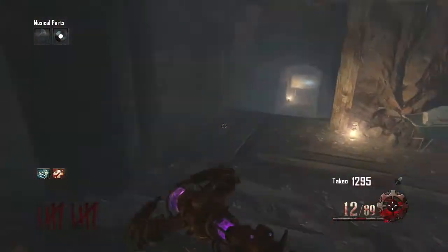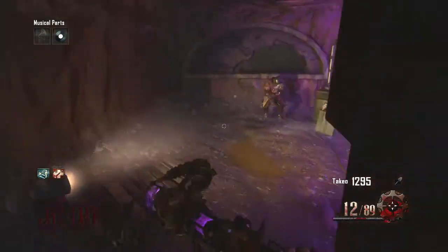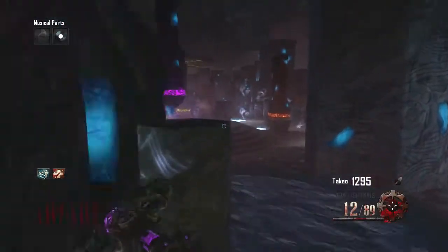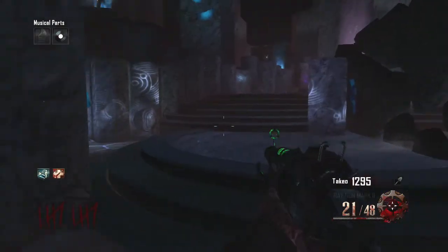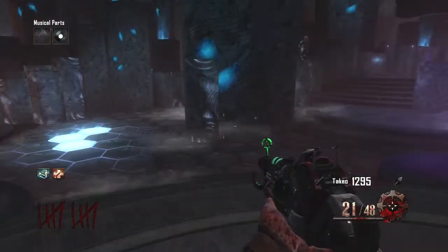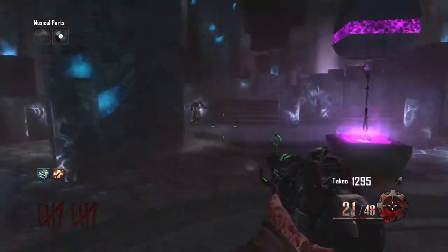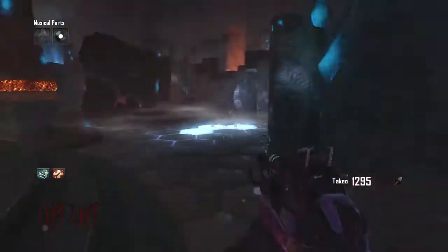Now that you've shot the ball, it's going to fly to the Crazy Place somehow — that's just how magic works. Go to the Crazy Place and the ball will be right there. Put your staff in there. Make sure you have a good gun for this — I'd actually recommend Pack-a-Punching something, or buy a gun off the wall in here.